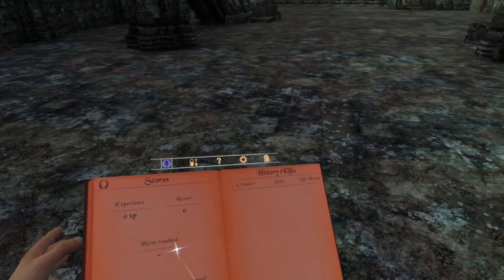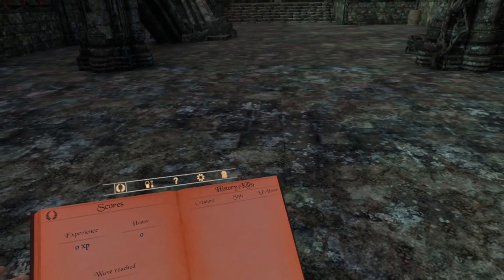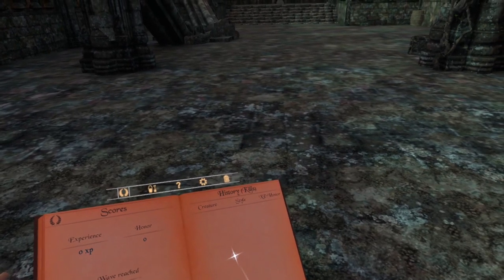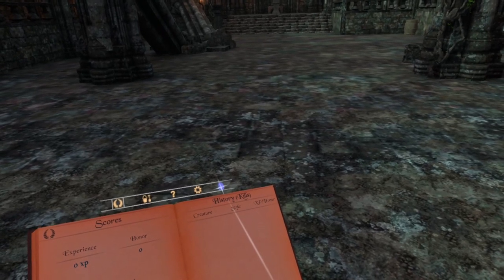So this is kind of like your scores and stuff for the time that you're in the game — it's zero right now because I just got in. This is going to have history of what you killed. And then if you want to go back to your home, all you got to do is click on this door and it'll take you back home.